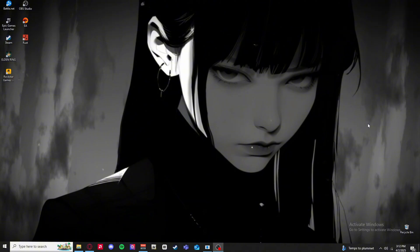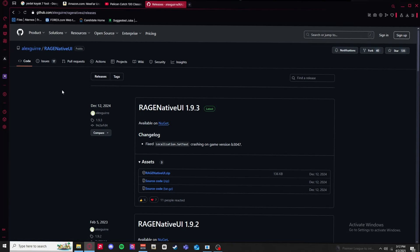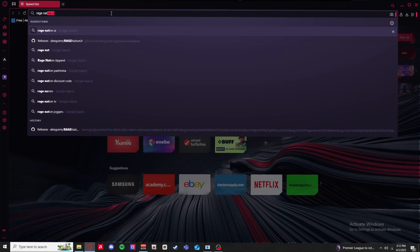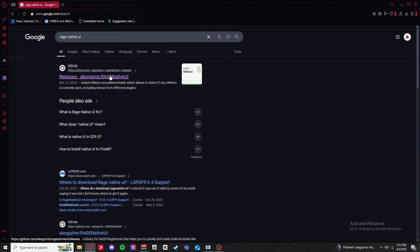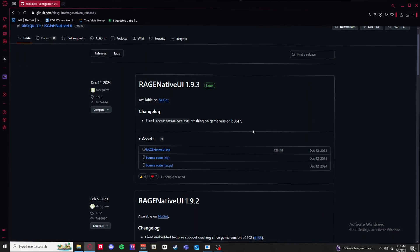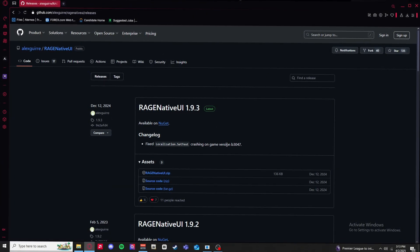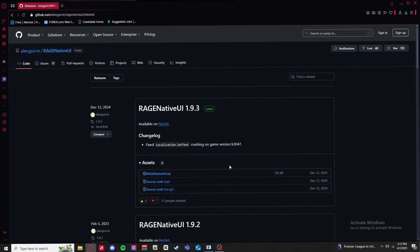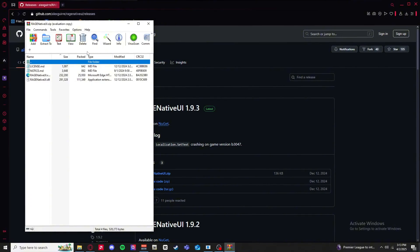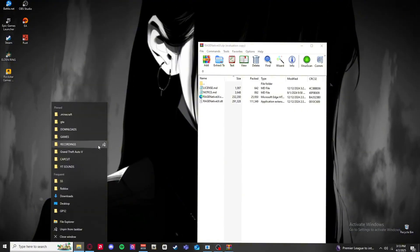Number three is why many people's game crashes. Go to any browser and type in Rage Native UI. Click the first result. Right here - Rage Native UI with fixed localization is basically the most recent version. Sometimes these are outdated and when it configures with the game it might crash. You want to click the Rage Native UI zip to download it. This is the Rage Native UI DLL - a kind of script.